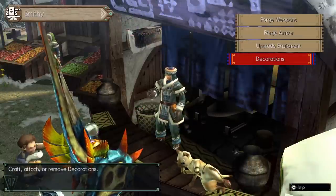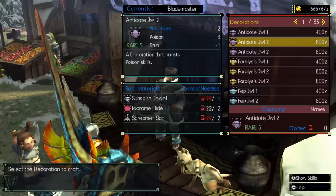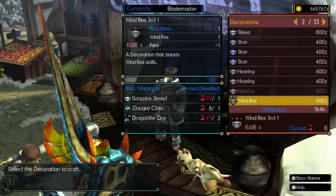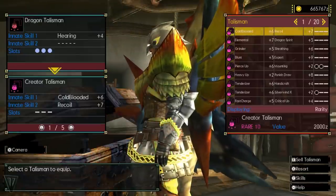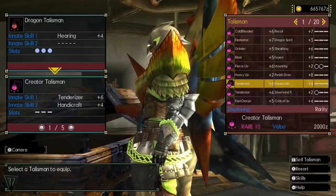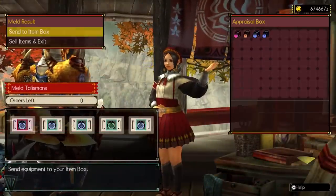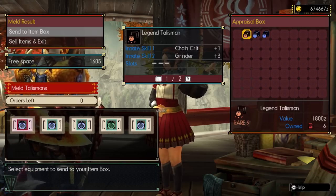The armor system is different in GU in that you can make almost any skill decoration, but talismans are a random drop system. These basically dictate your final armor skills, and you will get different ones than all of your friends. Utilize the melder as much as possible and always mine to get more charms that turn into talismans. You'll learn what to keep and what to turn into melder fuel eventually, but if you have any doubts, just keep it.